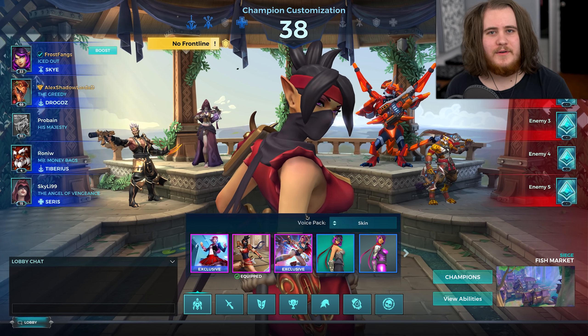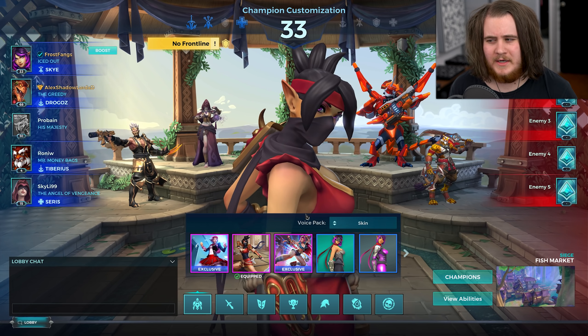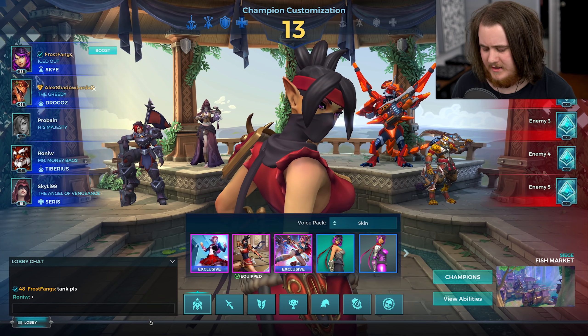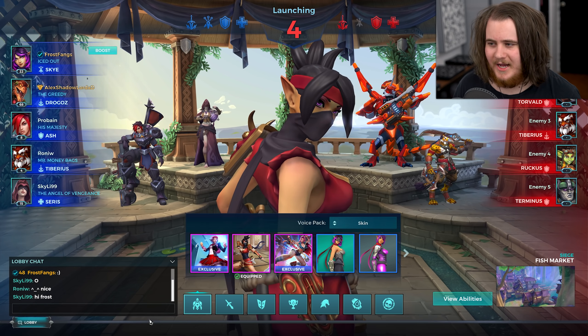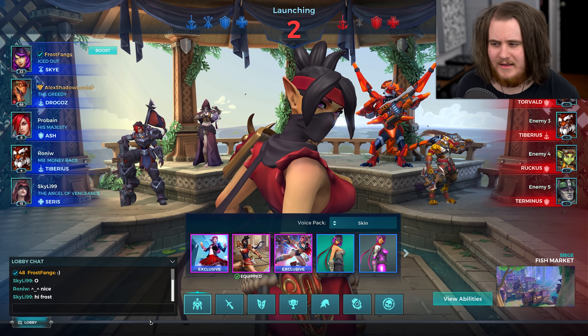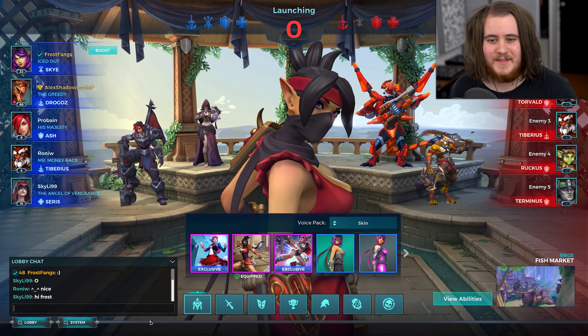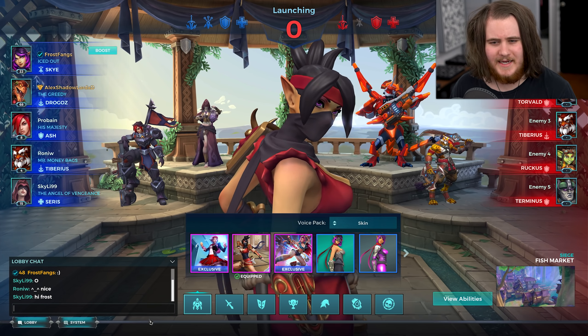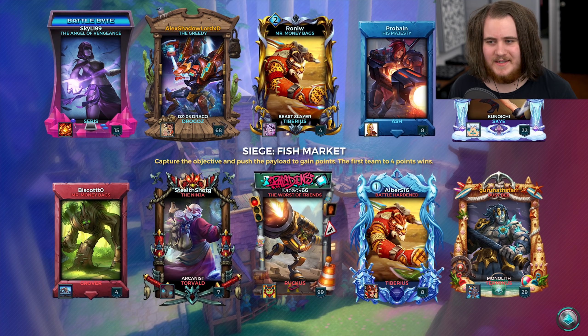Alright, well it looks like for game 1 we've got Siege Fish Market, which I would say is a bit of a tough map for this, but we've got Drogos, Tiberius, and Cerys. No tank — but it looks like he went for Ash, the whole team is quite happy that he switched there, shoutouts to Skylie99. We're up against Grover, a Torvald, a Tiberius, a Ruckus, and a Terminus — so that is a healer, triple tank, and then Tiberius. I would usually go for Debilitate Skye here because this is nearly a perfect situation to use it, but considering I've already done the intro to the video, I'm going to stick to my decision of Support Skye, which will still work well since we still have our poison bolts which shred through tanks.